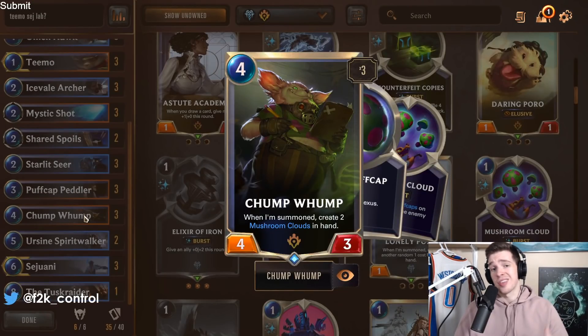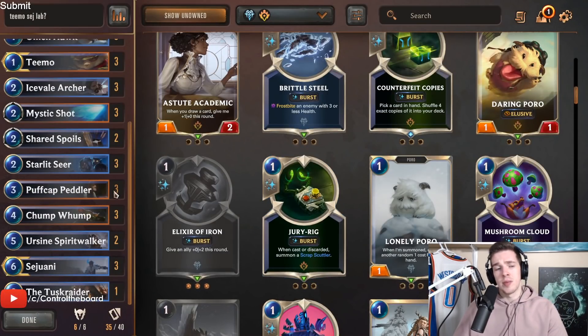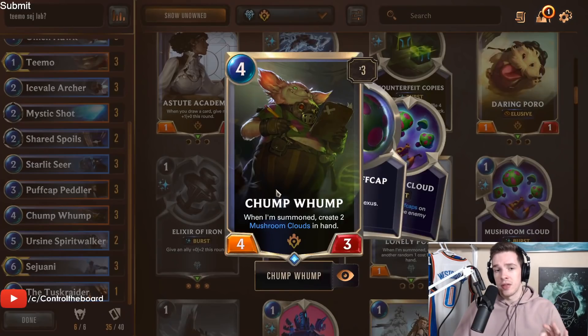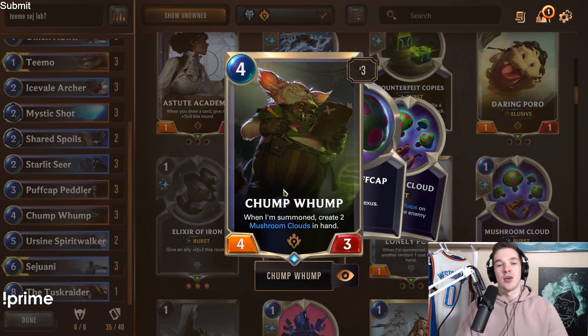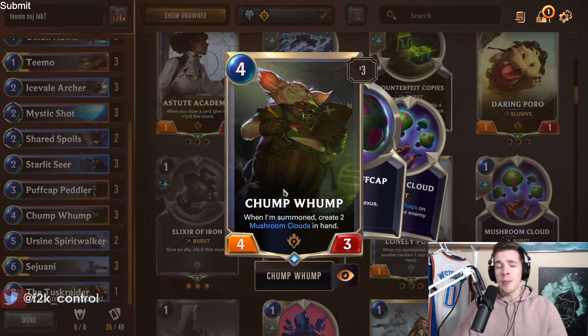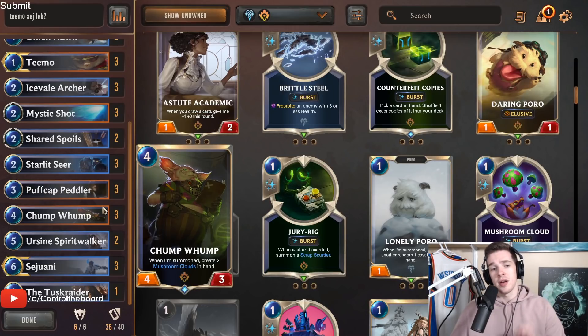Jumpwump is our only four-drop but a very solid card. It gives you two Mushroom Clouds, which is insane with Starlet Seer and Puffcat Peddler, and it levels Teemo up with only one Nexus Strike. It's great for blocking mid-game. If you just have a Puffcat Peddler and draw one Jumpwump, that's already 16 shrooms — a completely leveled-up Teemo. Then add a couple other spells and your opponent is basically being plundered every single turn. It's one of the core reasons this deck works.